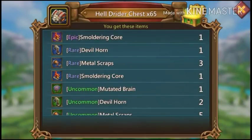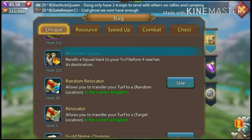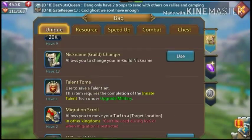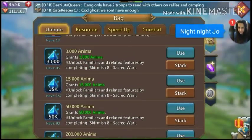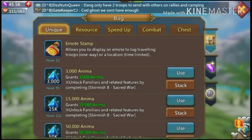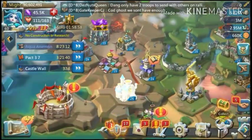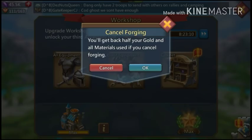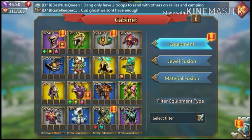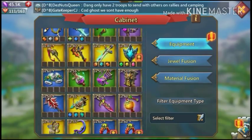Clearing out some stuff. Got a bunch of energy to spend tonight. Look at all I have to upgrade — going to go ahead and do that. Finally get to upgrade these pieces.